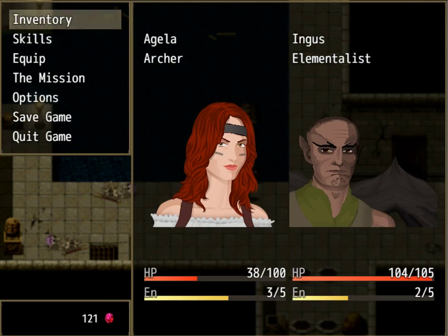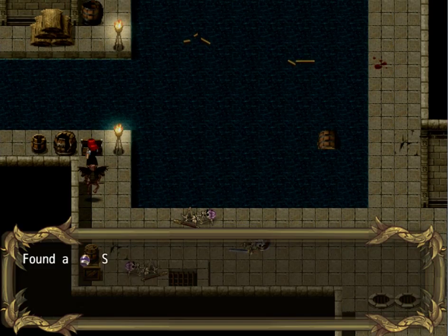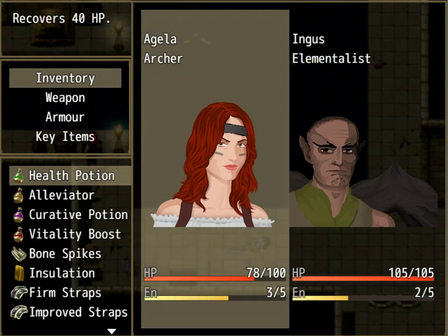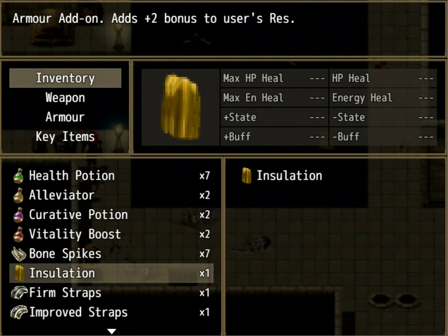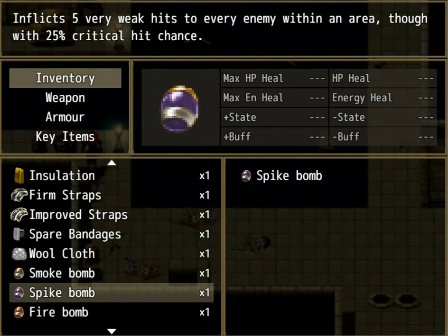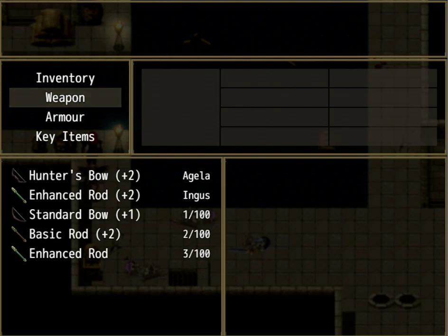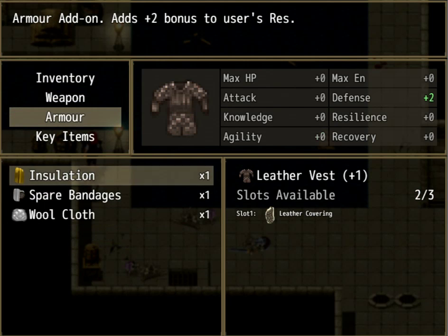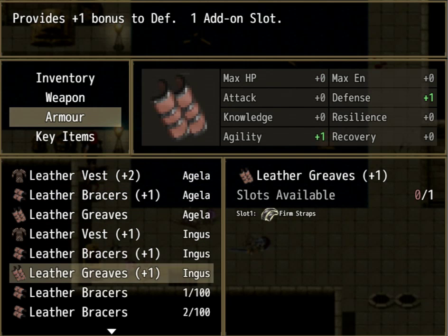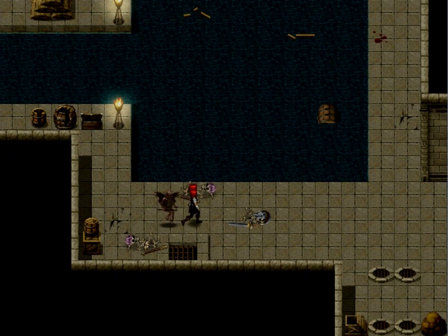Now that they're dead, let's test the theory. Got a spike bomb and some spare bandages. Let's use some of these health potions because I have way too many of them. Body armor only. Spike bomb — force five, hits every enemy. Let's upgrade some of our equipment. And then Ingus's leather vest. There we go. Let's get out of here. No more chests, all right let's go.